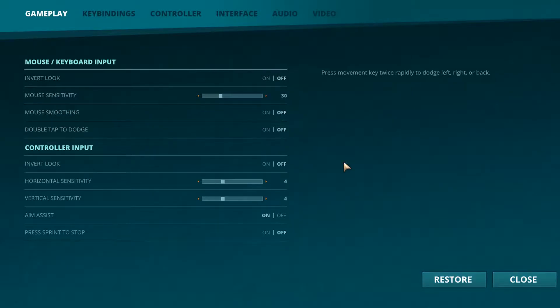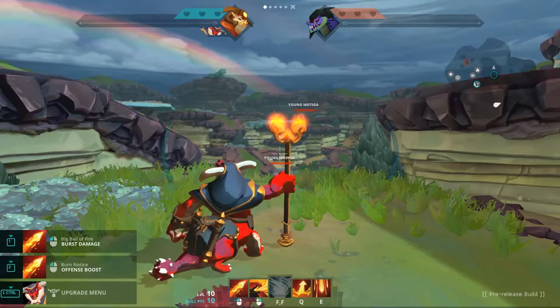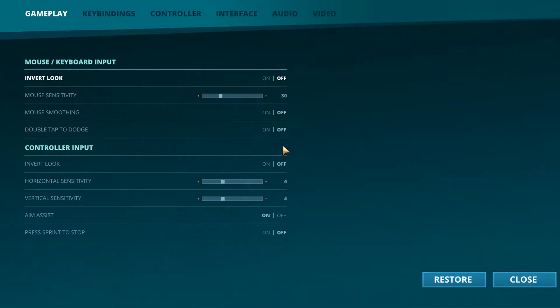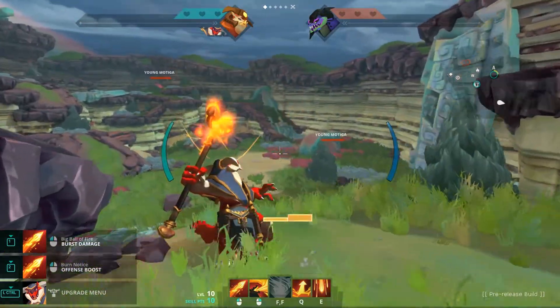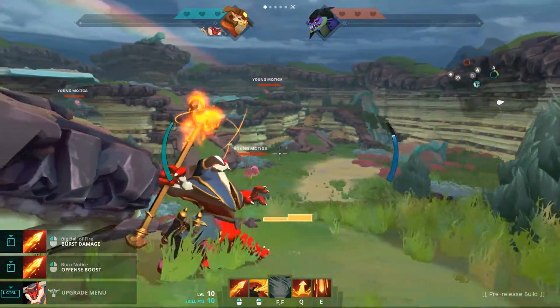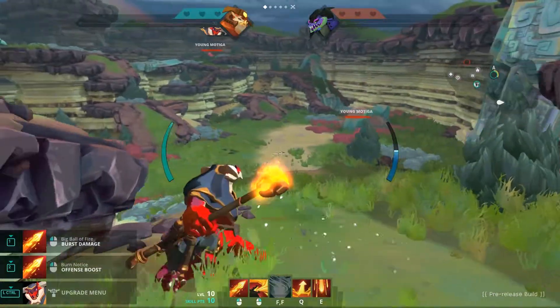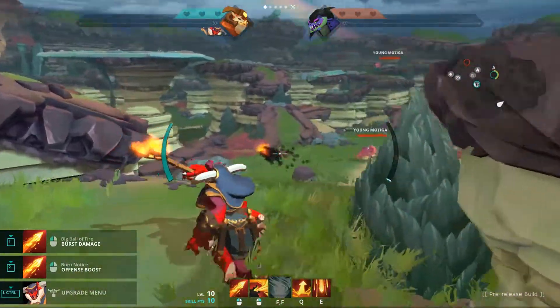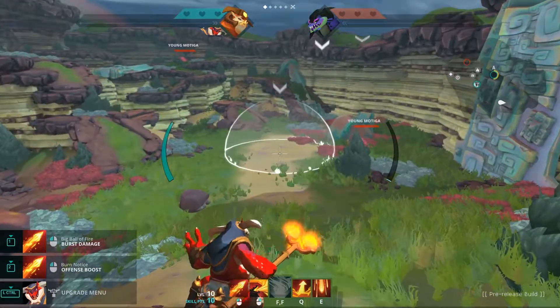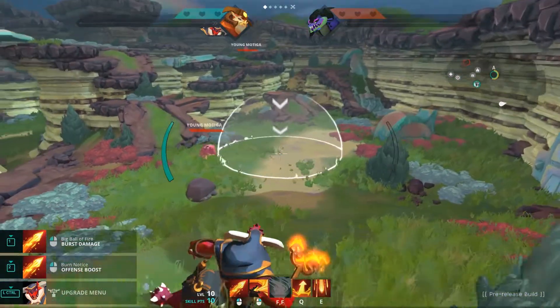Stamina management tip: go into your menu and turn off double-tap for dodging. Why? Because you can be in the middle of doing something cool like Chonok charging up his fireball, accidentally double-click your A key, and boom — you dodged. It stopped charging, you wasted stamina, you wasted your ability, and you blew that perfect shot.